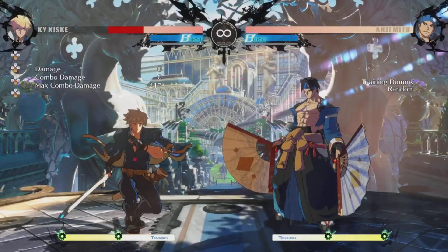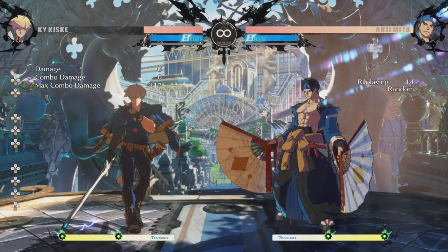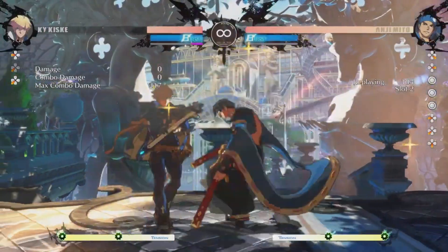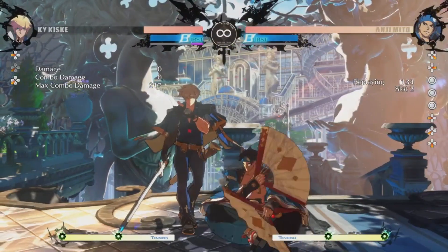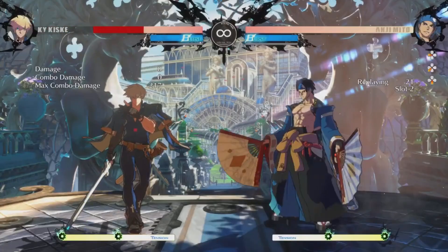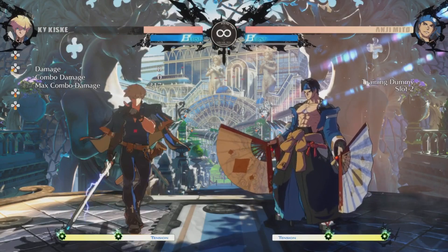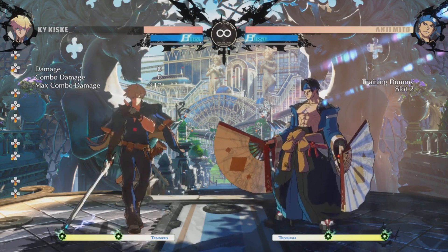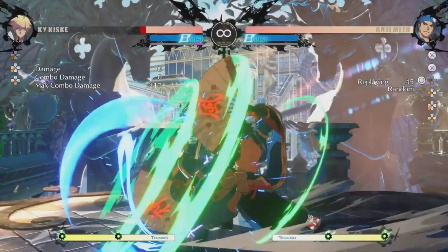When you put it all together: the low is the fastest option, the overhead is slow — the overhead is reactable. You can literally react to the animation. That being said, you can actually fuzzy this. If you don't know what I mean by fuzzy, I mean you can block low and then block high after. Or you can just react to it, because the low comes out so fast that you're always ready.